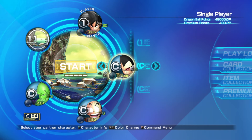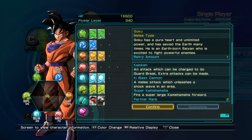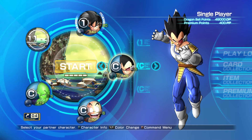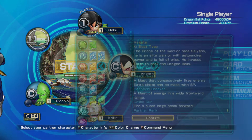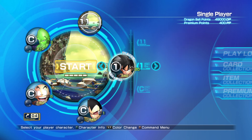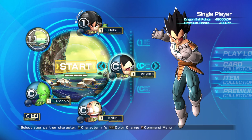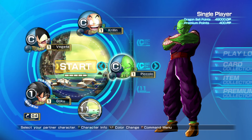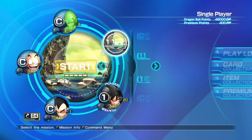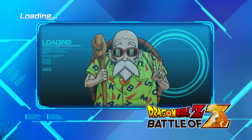We're gonna be equipping a couple of skills to myself and Vegeta - got Goku all equipped. Vegeta already has a good amount of items, he's good. For the fit, I'm gonna give Vegeta a little bit of drip - let's see what kind of drip we could give him. Piccolo already looks fresh, so nevertheless let's get it.